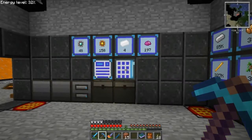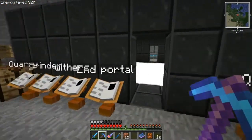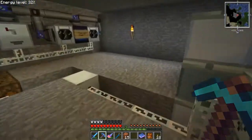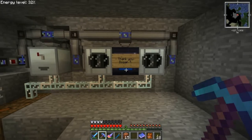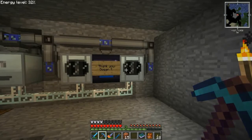Hello everybody, it's Aaron. Welcome to another episode of Feed the Beast. Before I do anything today, I want to give a very special thank you. I got a brilliant suggestion from a subscriber, Dogon T — I'm going to assume that's how you pronounce that. He suggested that I use a router with a machine filter to evenly split the platinum dust between the centrifuges, and it works beautifully. So if you're having the same problem, maybe you should look into that too.